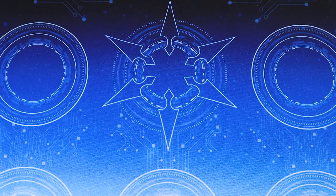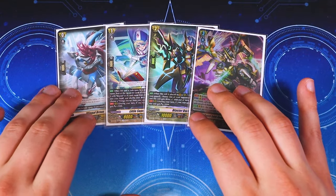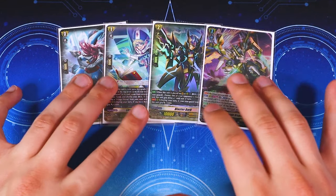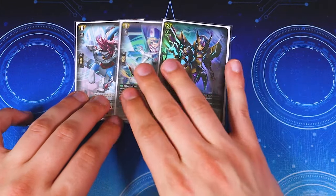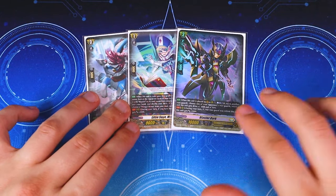Without further ado, let's jump into the deck profile. We're doing the Blaster ride line as opposed to the one from the Stand-Up deck set. The reason we're doing this one is because I like Twin Tribes. When you ride Blaster Dark on top of Marin, Marin's skill activates — you look at the top seven for a Blaster, search nothing because you didn't find anything, and you're able to call Wingle Brave out to a rear guard circle.